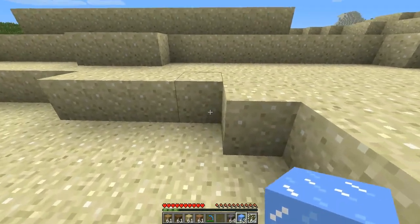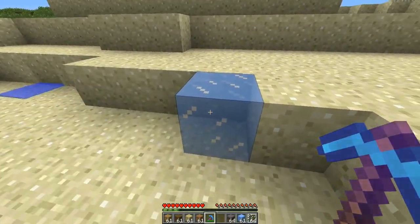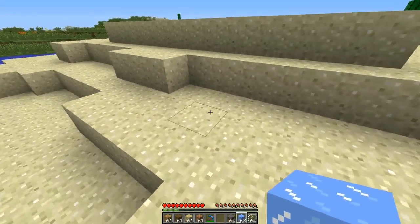Ice used to be that if you break it, it turns into water. Now you can break it with Silk Touch and you get ice as a block.